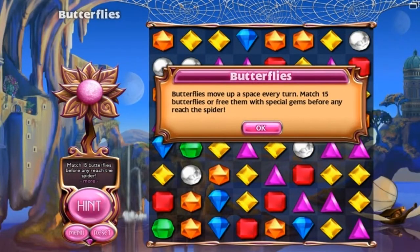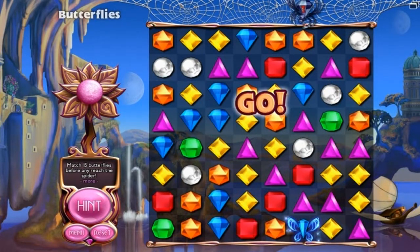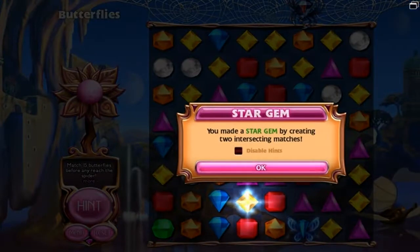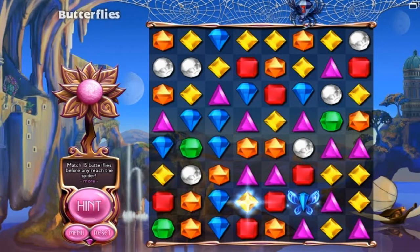Match 15 Butterflies before any of them reach the spider. The concept of this game is quite simple — you match gems up with different pairs to collect the greatest amount of score possible. This game mode is called Butterflies, and it's gonna run me through all this stuff again. You got a star gem!